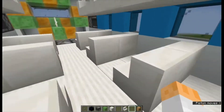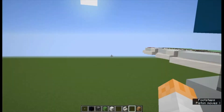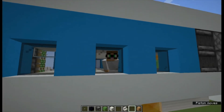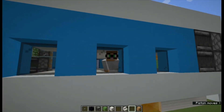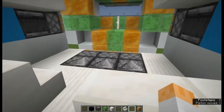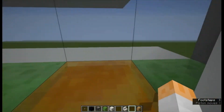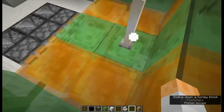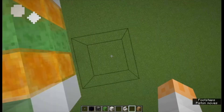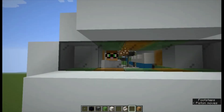I almost got crushed there. But as you can see, if you go into these stairs here you can actually ride along with the plane — it's really, really nice. I really enjoy riding in this plane. And if we go to the front here, we can actually stand here and move along with the plane, because if you're standing on a honey block and the honey block moves, you actually stay on top of it. Which is really nice — we can just stand here and control the plane.